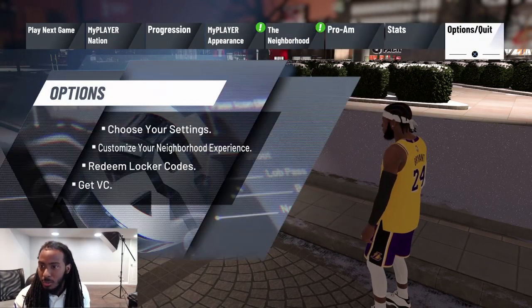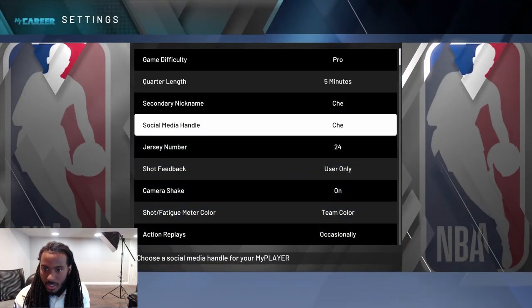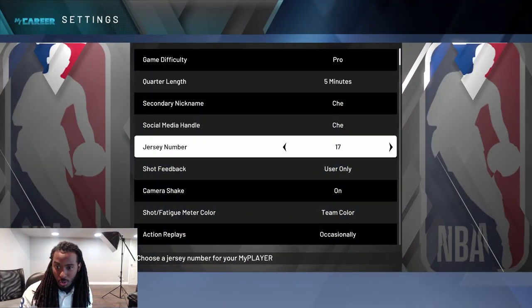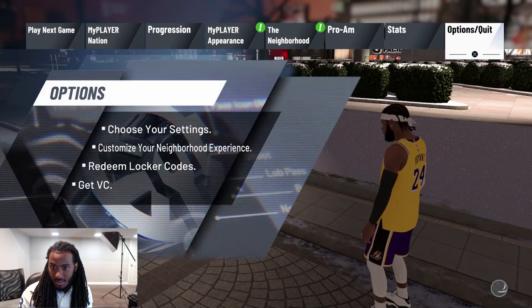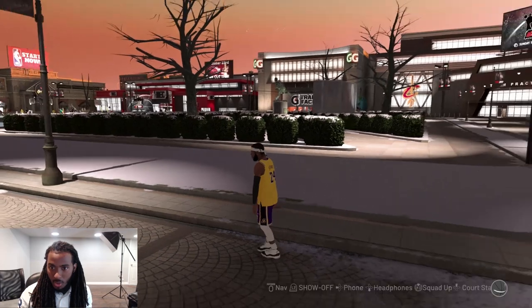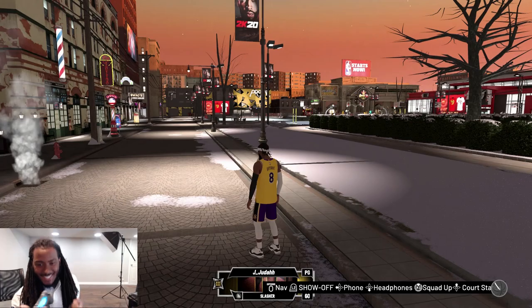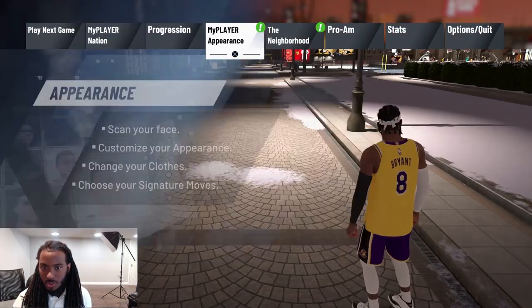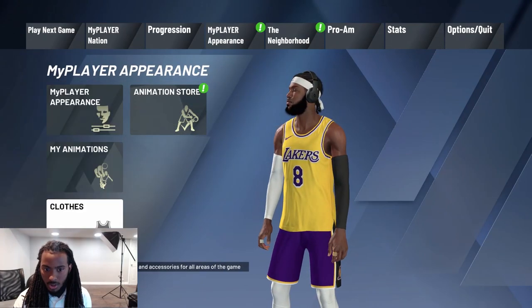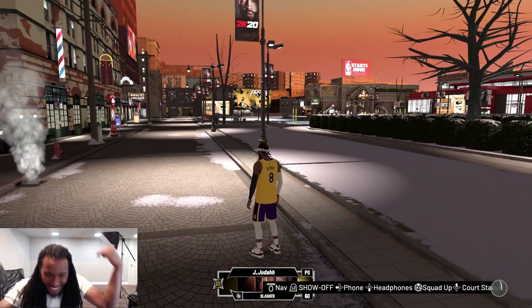I picked 24, but some of y'all may want to switch up to number 8. Either one works — at this point just go down, change that number to 8, back out, and then go back over to clothes. There it is! If it doesn't load up immediately, go back over to clothes, click it, and it'll make the number change.